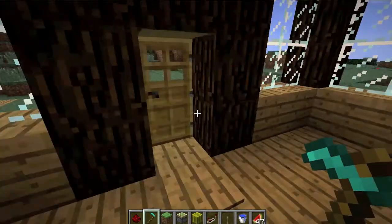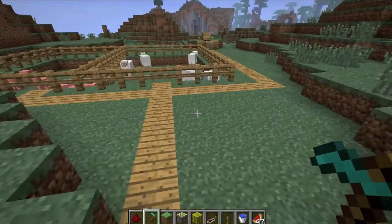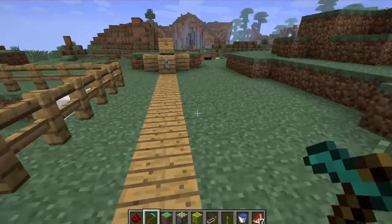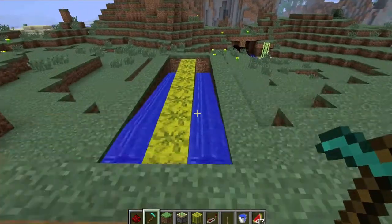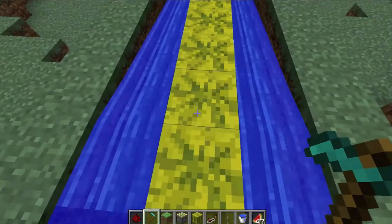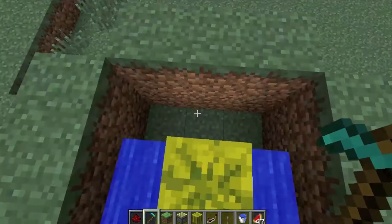I just built my own little farm here. Notice it's creative mode so I did it pretty quick. Here is the big thing — my farming trick. What you basically have is some melons going on here, some water around it, and at the end a hole which the melon parts can fall in.